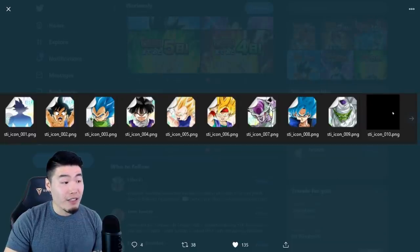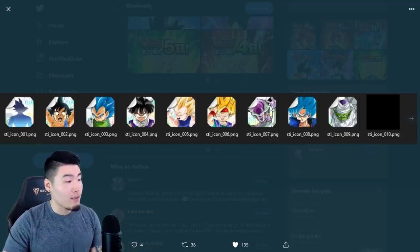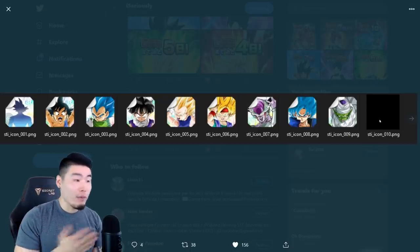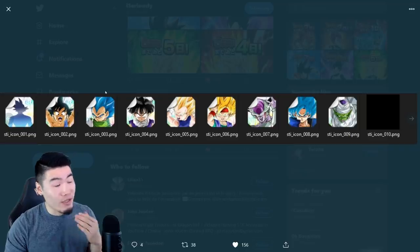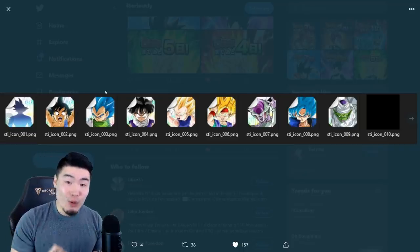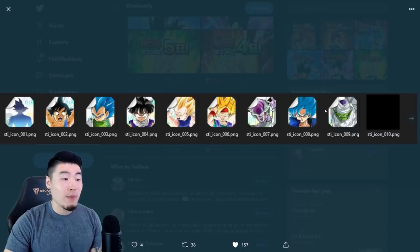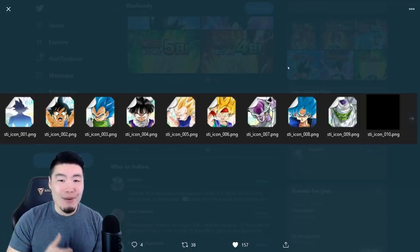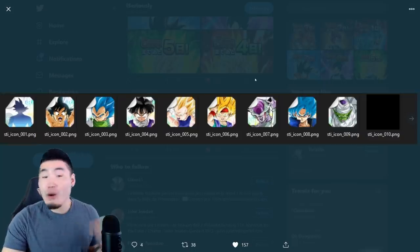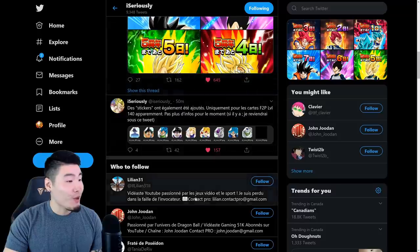Next up, we have some of the stickers. Currently it looks like there are only special stickers for these Extreme-y Awakenable free-to-play characters — there's the Universal Spirit Bomb GT Goku, Super Saiyan Blue Vegeta, Second Form Frieza, and so on. They're all free-to-play characters with Extreme-y Awakenings. But I think this first one is a universal sticker, and I sincerely hope it's the one that allows us to remove the diamond background from any card. I don't know what the effects will look like for these specific cards, but hopefully they look great.